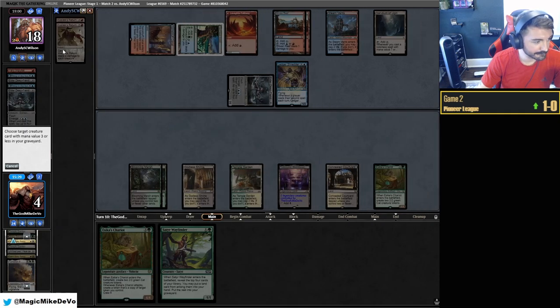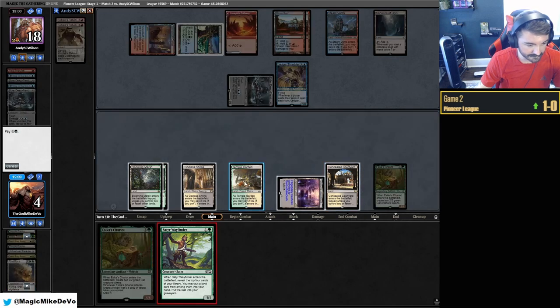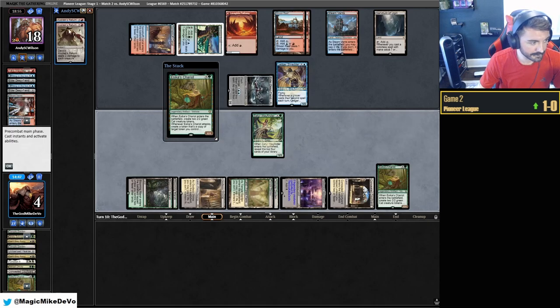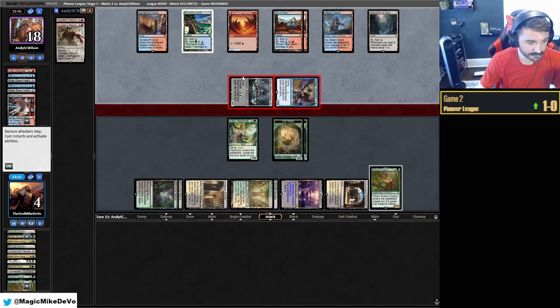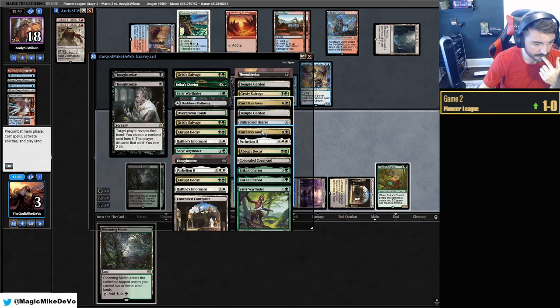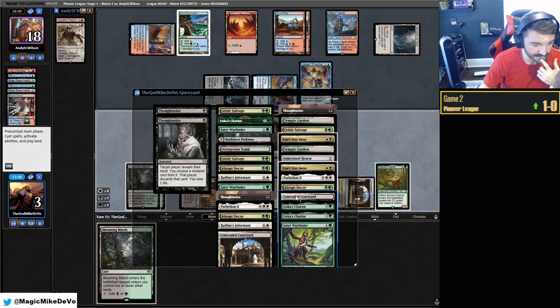Attempt to get Parhelion out — crew Parhelion — nice, it's working! Attack and play Chariot. But they have another Deep-Fiend — they've drawn three Deep-Fiends, that's really annoying. Not playing around the third Deep-Fiend. Ledger Shredder — that's our last card. All the Deep-Fiends. We'll Can't Stay Away — wait, it's exiled because it was from Can't Stay Away. So we need Wayfinder to put it in the yard as a chump blocker. We did not. We're at 19 cards in the deck and we've only seen one Grease Fang.